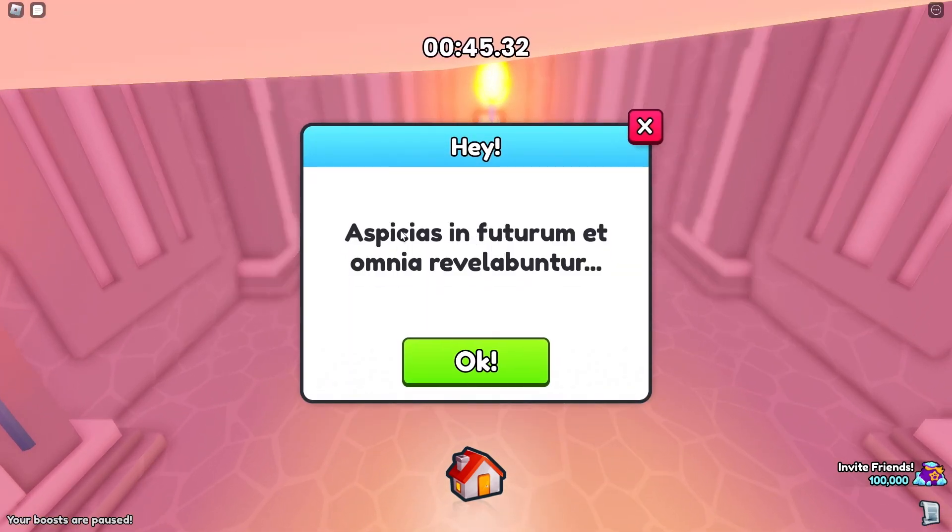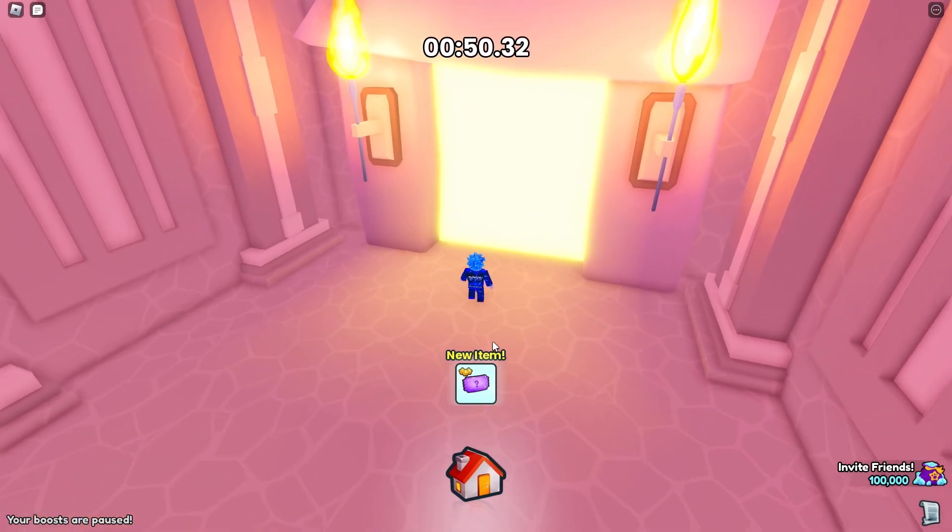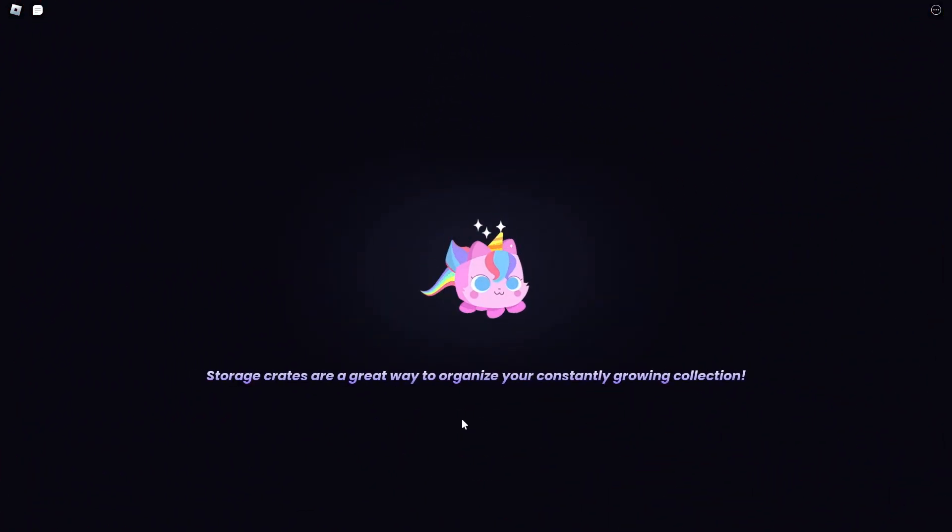Once you're inside, just walk up and click the box. It's going to give you some gibberish and boom — there you go, you got the brand new mystery ticket! I really hope you enjoyed this video and hopefully you found it helpful.